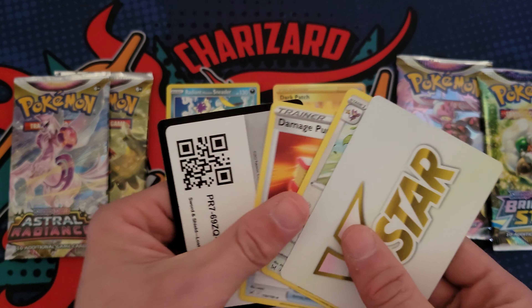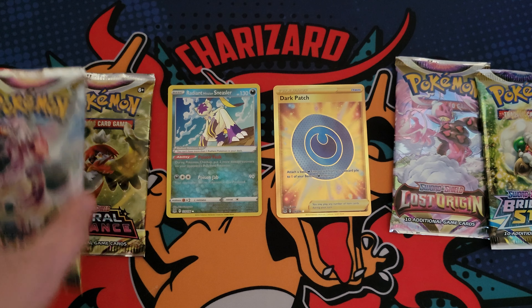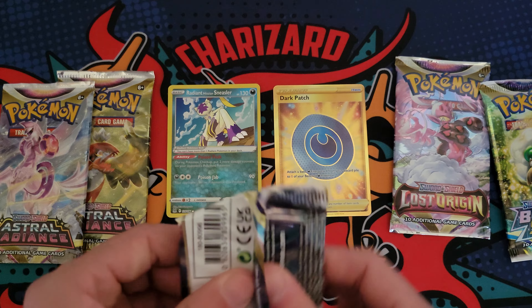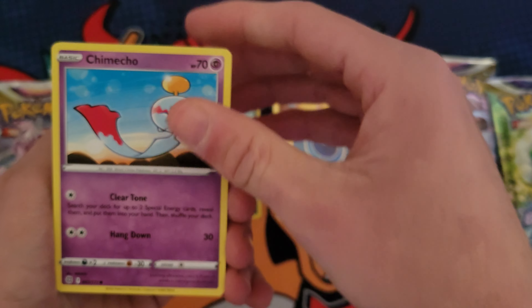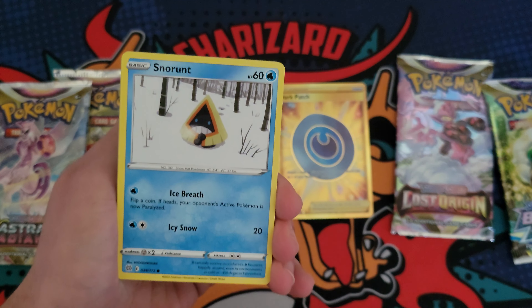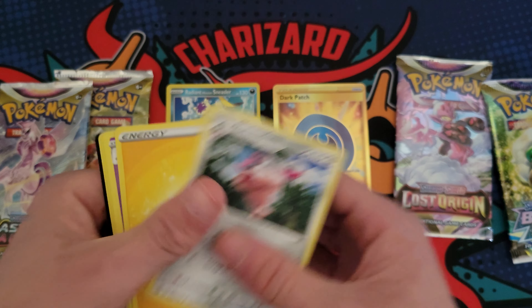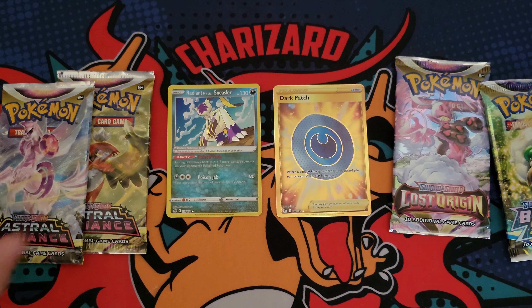I will take that all day. I'll sleeve the cards up after the video — I don't want to take up too much time. Let's do a Brilliant Stars pack. At least we got one good pack; if the rest aren't anything to write home about, it's all good. Brilliant Stars: just a Gardevoir and an Escavalier reverse, so nothing too exciting there.